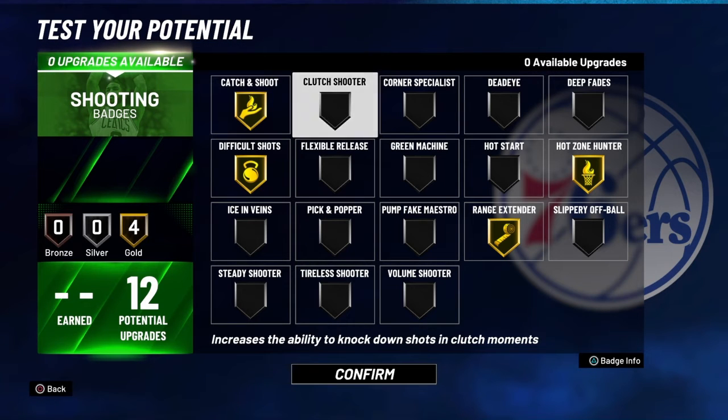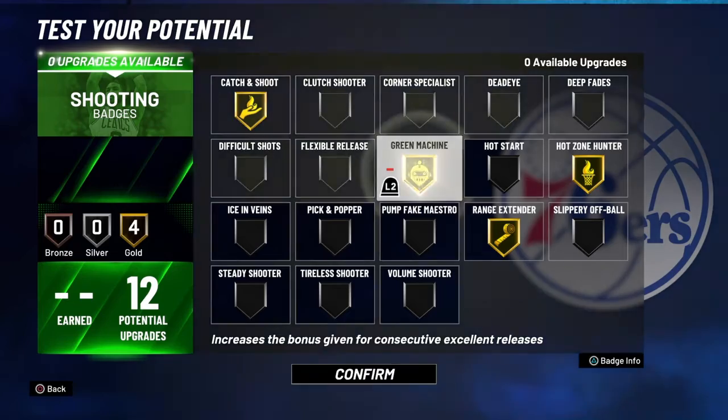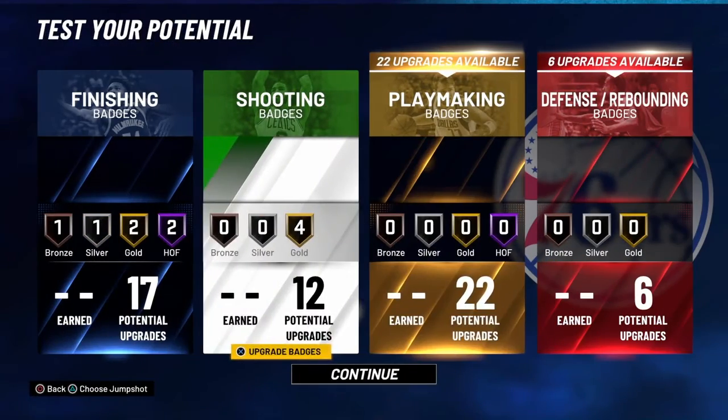I would say throw catch and shoot on before you throw green machine on. I would throw green machine on if you're not taking leaners.